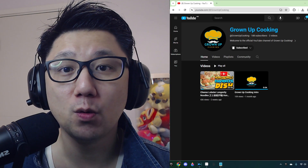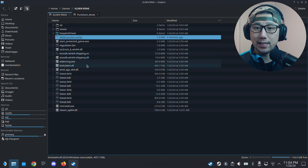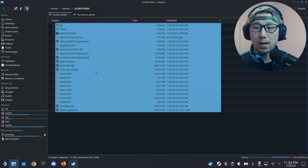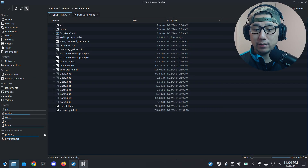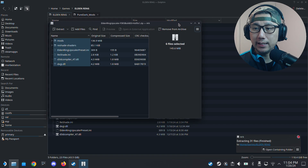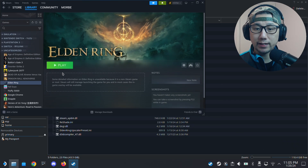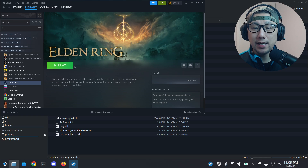Watch the full video at Growing Up Cooking — links in the description. Welcome back to my Steam Deck's desktop mode. The first thing you need to do is locate your game folder. I have mine at home/games/elden-ring — this is where I'll put the mod files. My mod files are here: the version is FSR3 build03 hotfix1. I'll drag and extract all these files into the game folder — and that's basically it.